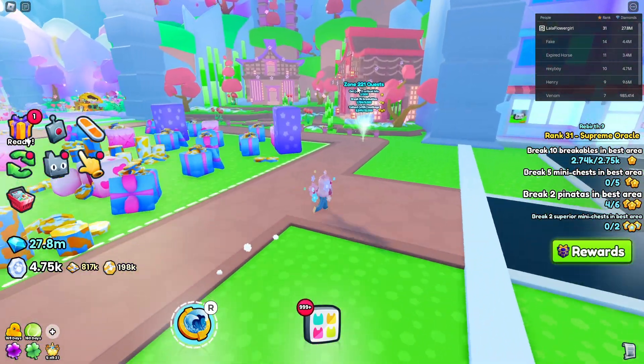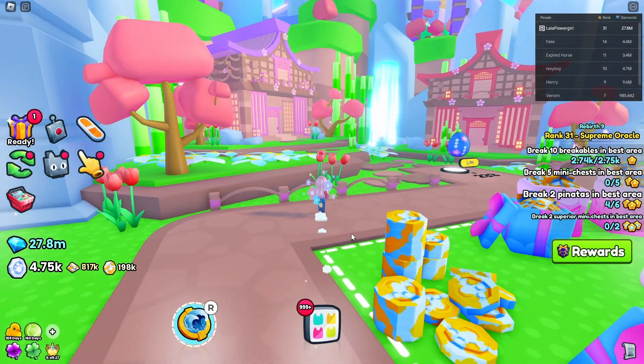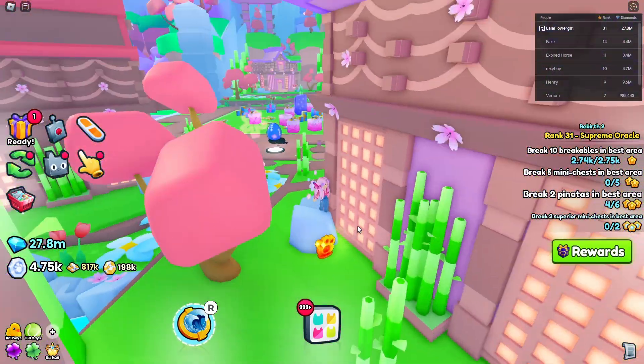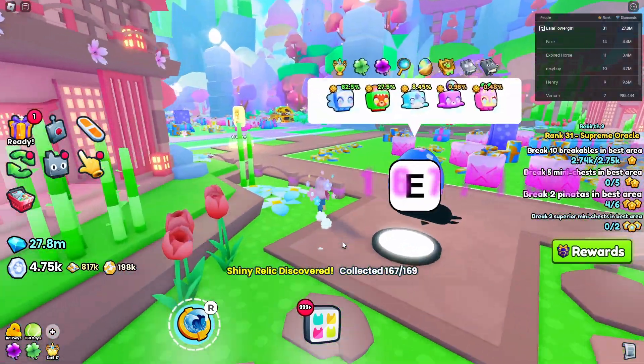The next one is in area 221, and this one is over to the left hand side, next to this house behind the egg. It's just in behind the rock here — there we go, got that one.